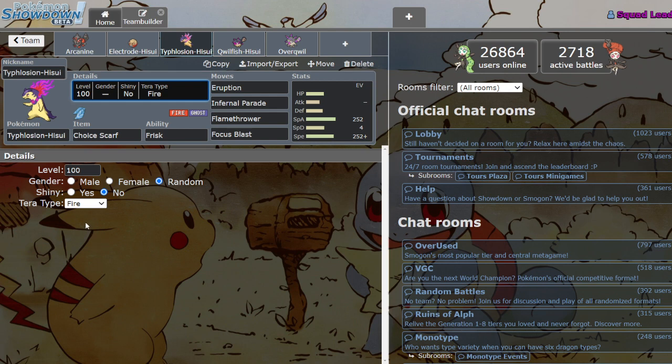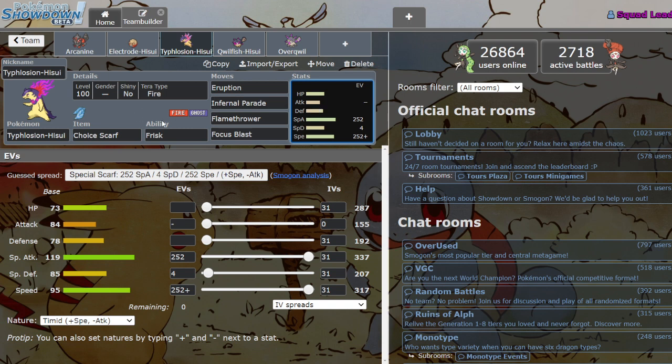For Tera type, Tera Fire is probably what you want most of the time, maybe sometimes Tera Ghost. Just have your Fire moves be even stronger than they already are. Typhlosion is a very cool Mon — glad to see he got an upgrade.